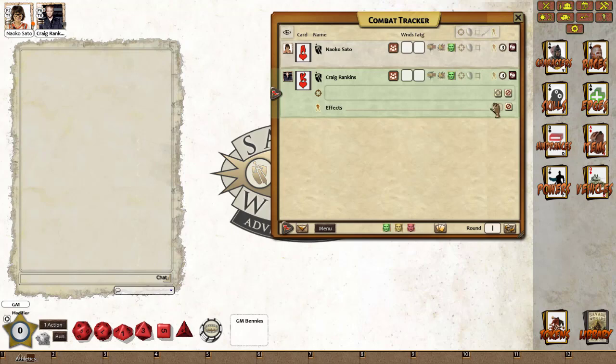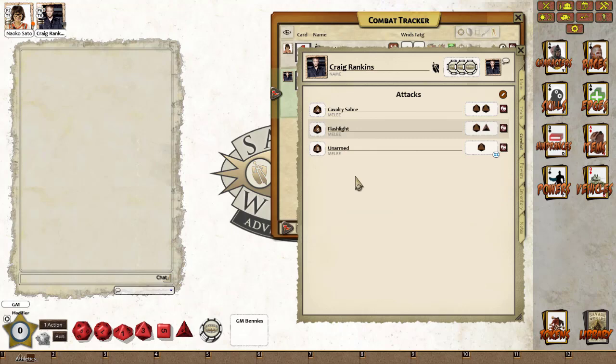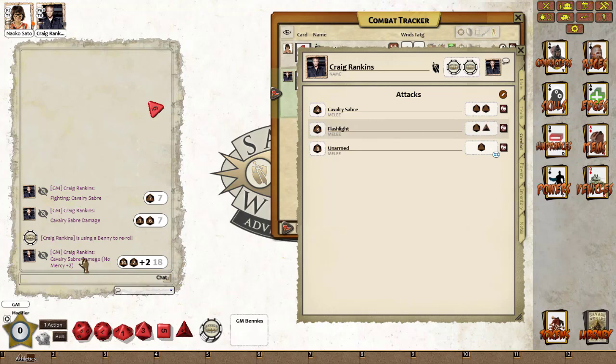So instead we're going to open up the combat tracker — we've got Craig here. First thing we're going to do is roll some damage, so if we open up combat we'll roll his cavalry saber, which is a good hit, and then he rolls for some damage. The seven's not bad, but maybe he wanted an eight — he's not too happy about that one. So we're going to take one of his bennies, drop it on the cavalry saber. It will automatically re-roll the damage, and because he's got the no mercy edge it will also add plus two to the damage.